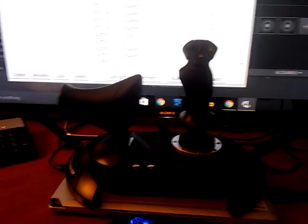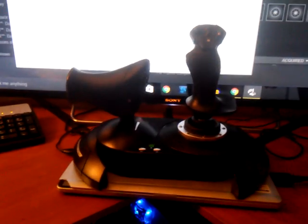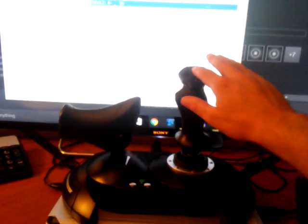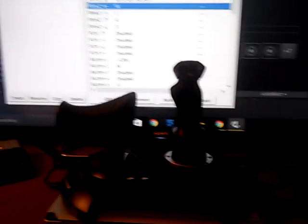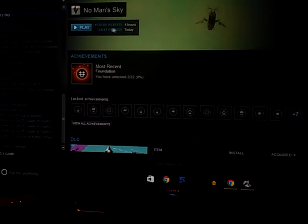I got change weapons, boost, the plasma drive, and the warp drive mapped — all that stuff you can set however you want. Triggers and button one to shoot the weapons. I made it so barrel rolls are done by twisting the throttle left and right, which is kind of cool — you just twist it and crank it back and you're on your way.